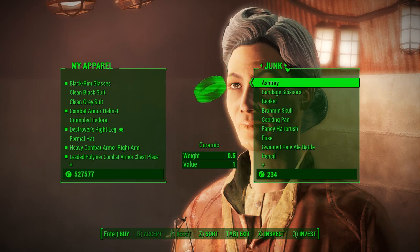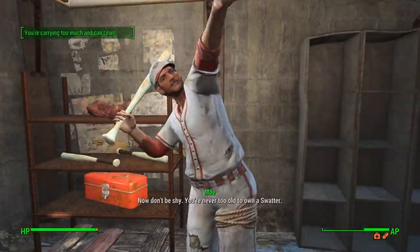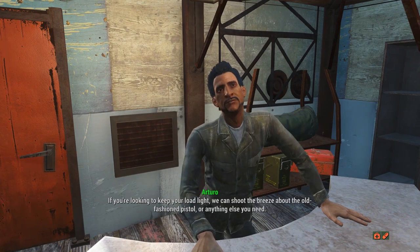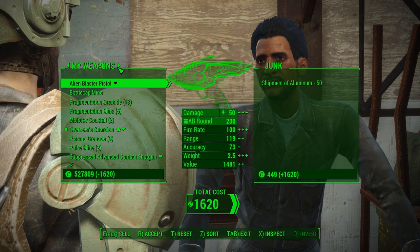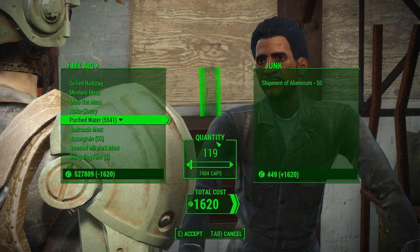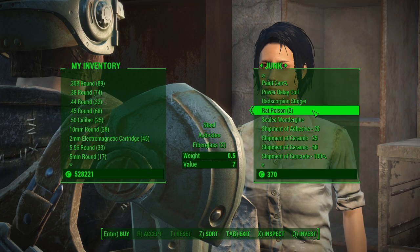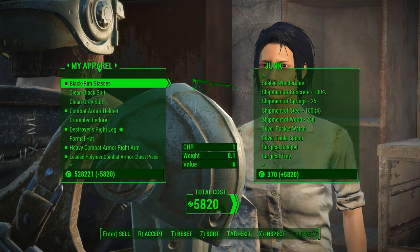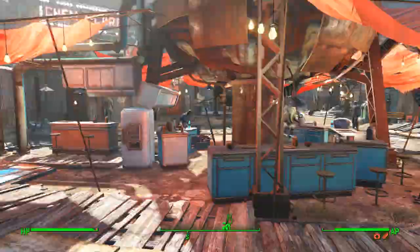However, this time it's actually a little bit easier because in the first episode, we didn't have that many purified waters to exchange for components — we had to wait and go back and forth from Sanctuary to Diamond City for in-game time to pass and accumulate more waters. This time we already have all the necessary purified waters we need to buy all the components. You can get shipments of oil, ceramic, rubber, copper, steel, cloth, screws and gears throughout all the stores at Diamond City.